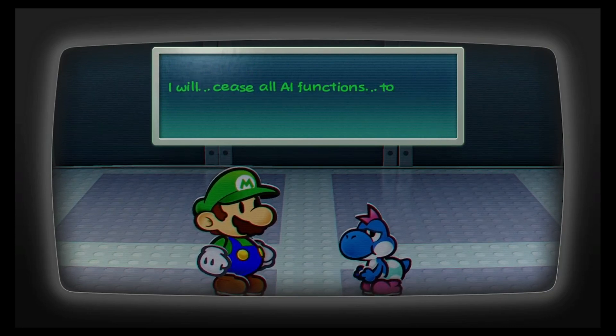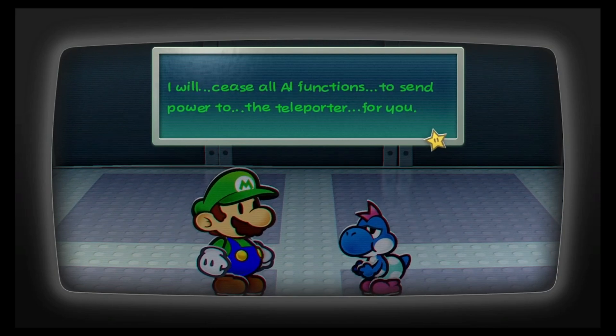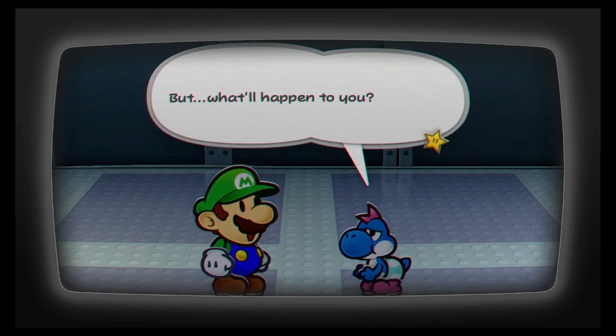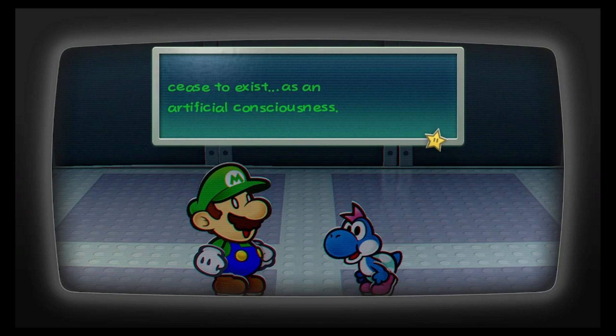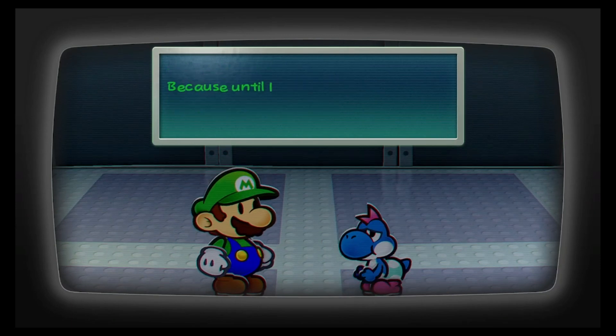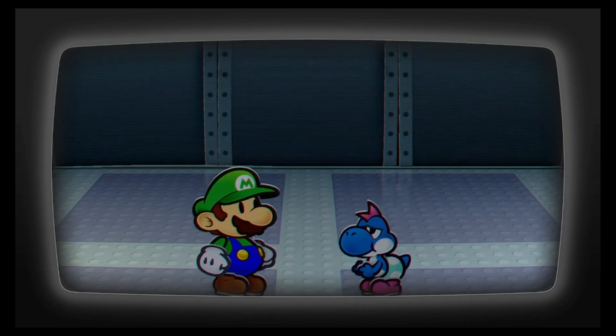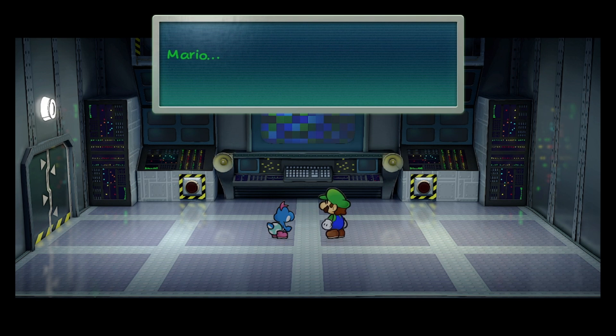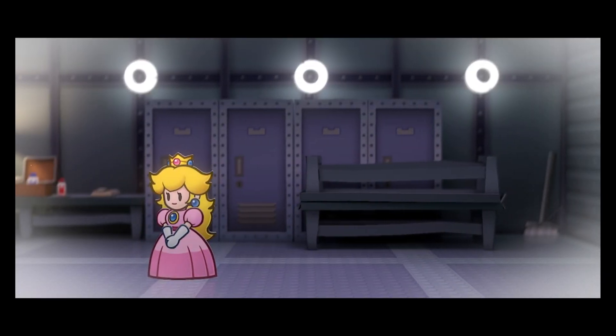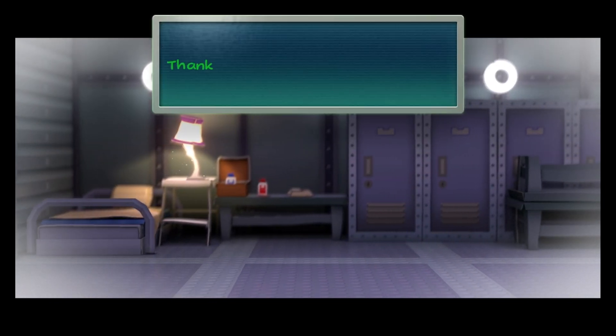'I will cease all AI function to send power to the teleporter for you.' Oh, this is sad. But what will happen to you? 'When the power is all gone, I will cease to exist — as an artificial conscience. But if it will save Peach, I would gladly do this. Because until I met Peach, I knew nothing of love. Do not worry about me. I'm just a computer. Just a machine. Mario, you must save Peach. I ask you please. And tell her... I love her.' Thank you. For me. For you.